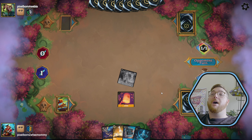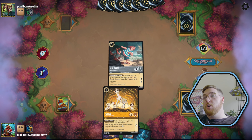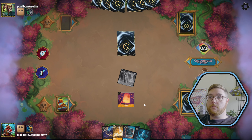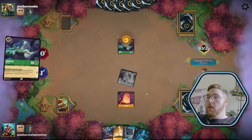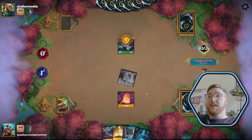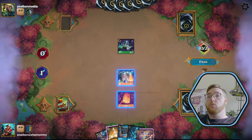Pongo: you may pay two ink to reveal the top card of your deck. If it's a character, put it into your hand. Otherwise, put it on the bottom of your deck. You don't even have to exert Pongo — you can just once a turn grab another card. Crazy. For two, they play Ursula and they're going to look for a song to discard. But buddy, we ain't got no card to discard. But now they know our strategy. We get a Rockstar Stitch, which might be helpful.